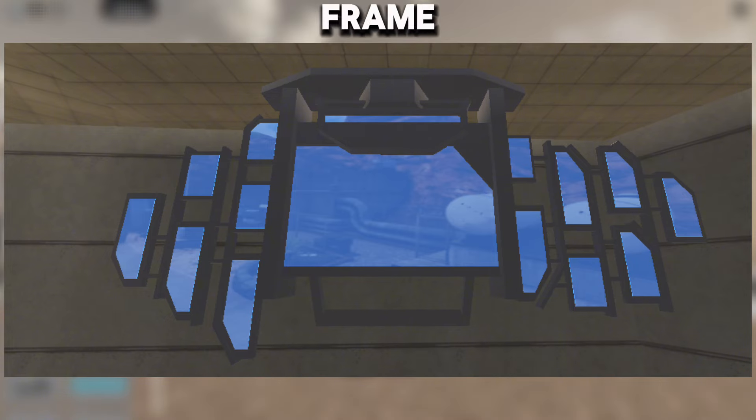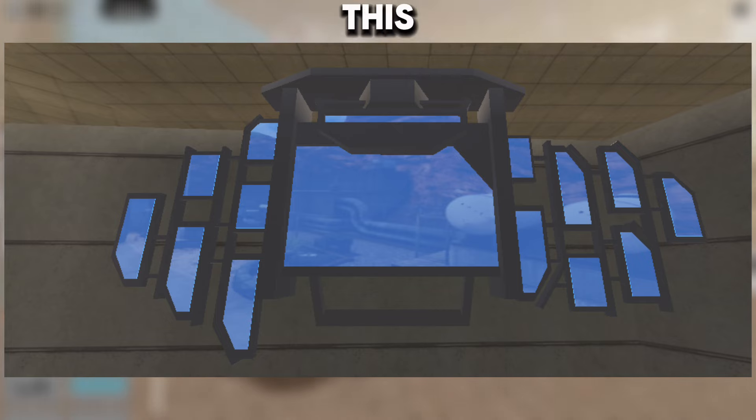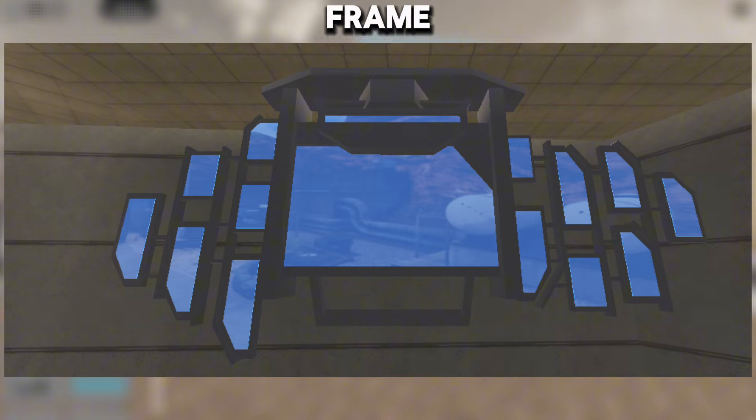The ninth leaked frame shows us a large room with a screen displaying the map from Episode 70 Part 1. This room could be a custom area within the toilet bunker.